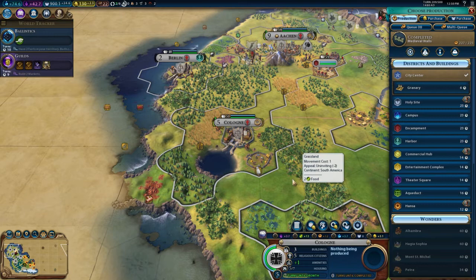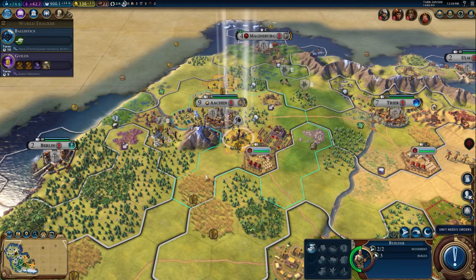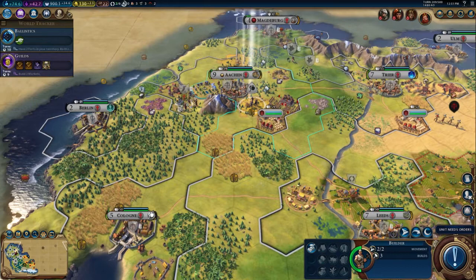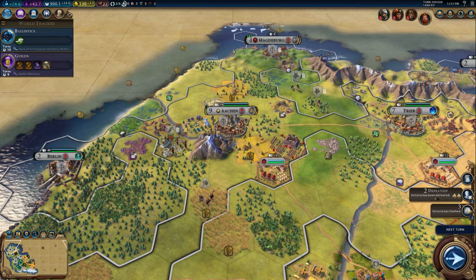We only have one option here, which is Guilds — so if we're going to get the boost, we need to build markets very quickly. We can build a builder here because we want to build lots of builders while we've got that bonus. We fulfilled a promise to the Egyptian empire, so hopefully that will help a little.